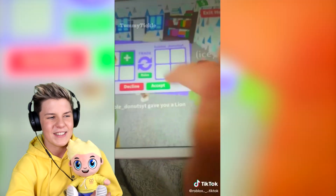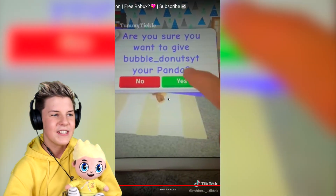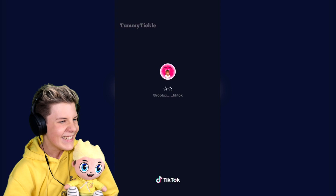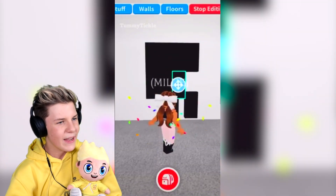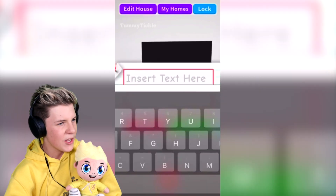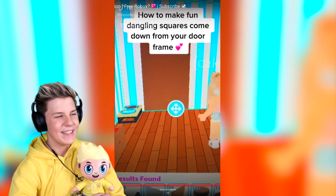I'm actually really sad the duplication hack doesn't work anymore because it was a cool hack you used to be able to do. They just keep going around duplicating pets but it doesn't work anymore. Then: make a black box and rename it to Netflix — oh, it's a TV! I've done this hack before. You can make a little Netflix telly. Pretty cool.